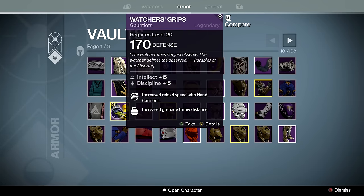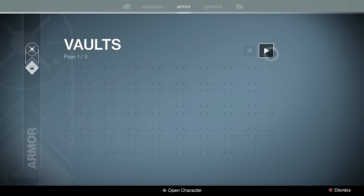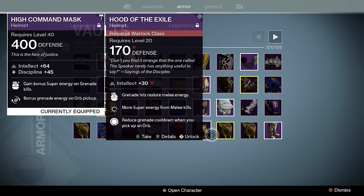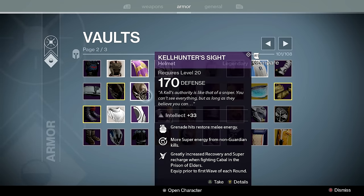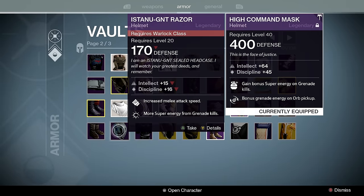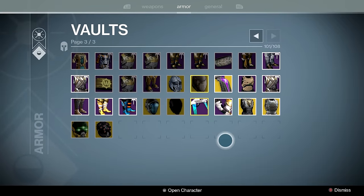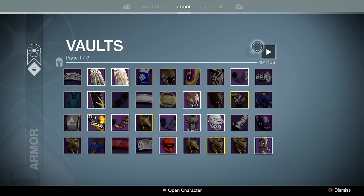You can see I have some things from year one — some Trials Gauntlets that look so fresh, year one helmets, Ghost Angel, Clear the Exile, Helm of the Exile, some Prison of Elders stuff, and some year one helmets. Like this might have been one of my first legendaries in the game. That pretty much sums up my vault. We can take a look at the general tab if you're curious.